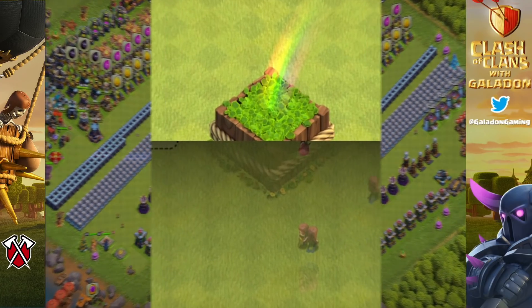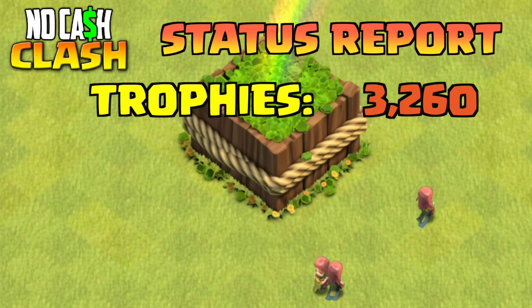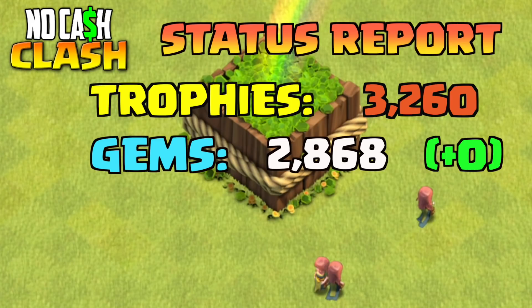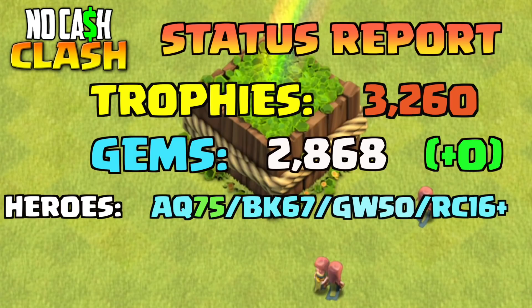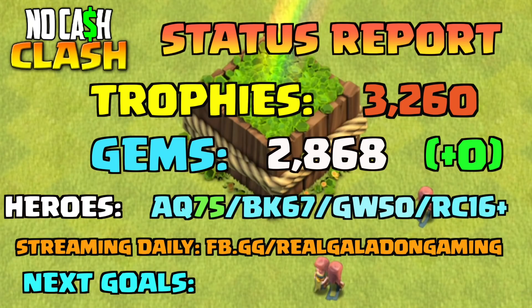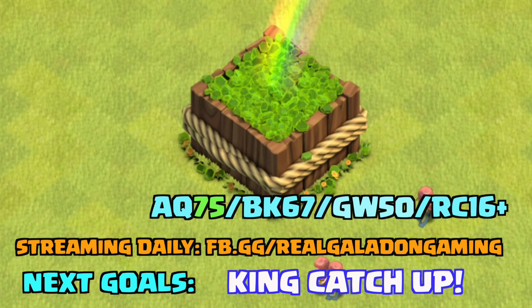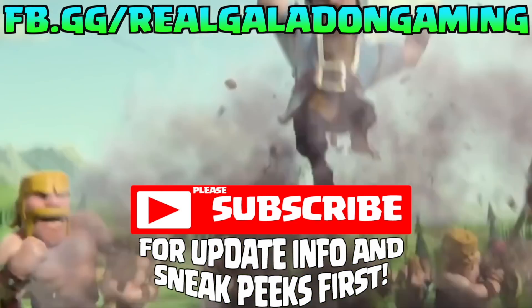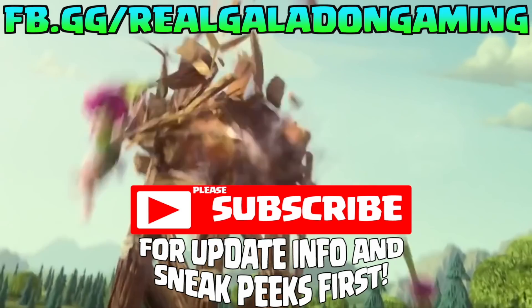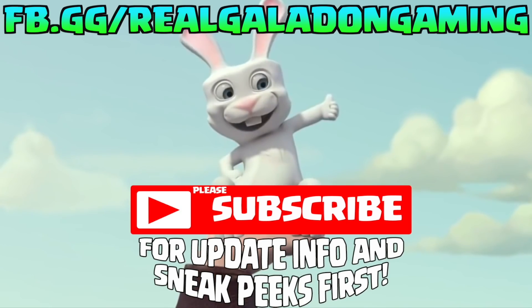On to the No Cash Clash status report: we did lose a few trophies but we're still in Champion League, which is good. Gems are the same number as last episode. The biggest development is the level 75 Archer Queen - you could have seen it happen live on the live streams. Our next goal is to let the Barbarian King catch up to the Archer Queen. Thanks for sticking around to the end - that makes you true hashtag Galafam. Be kind to the people and animals on the planet, and I'll see you back here tomorrow for more full attacks.